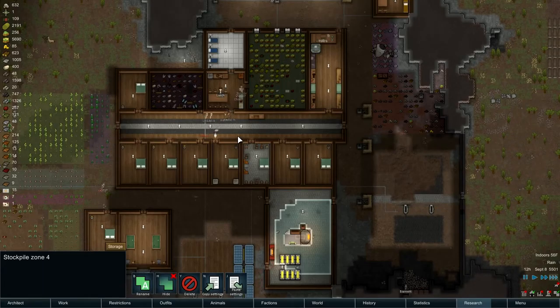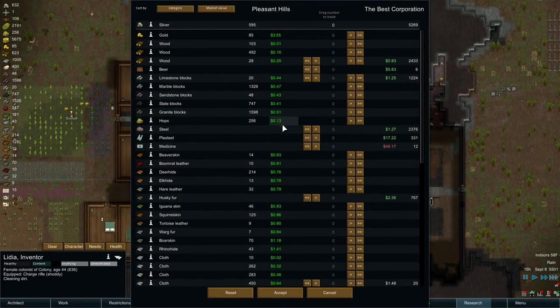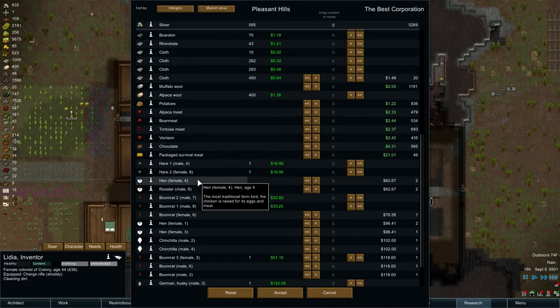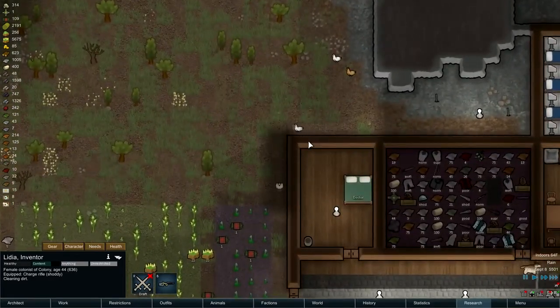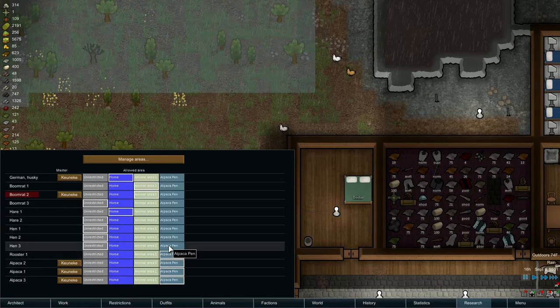A bulk goods trader. Lydia's cleaning dirt — good job, Lydia. Let's see what we can get from the bulk goods trader, probably nothing good, but we'll just check. Their medicine is really expensive. Some chickens — more alpacas, another doggie. I think I want these chickens. These are expensive chickens. I don't need a rooster, do I? Well, he may be able to make us get more chickens. Chickens — I've got chickens. We need to make a chicken pen. We'll put them in the alpaca pen for now, but we definitely need to make a chicken pen.